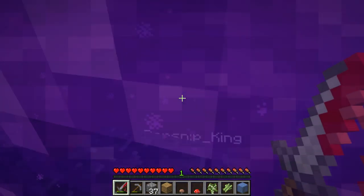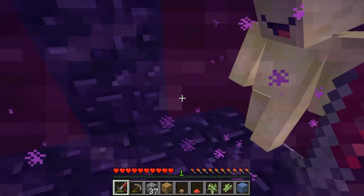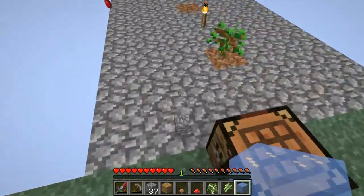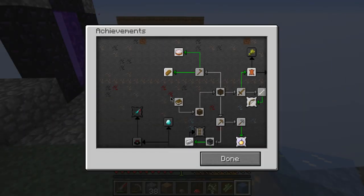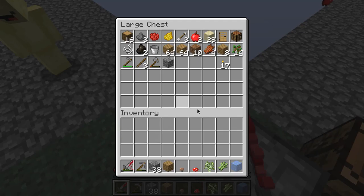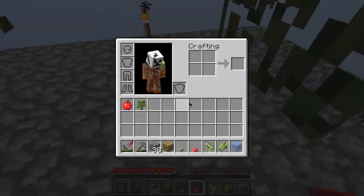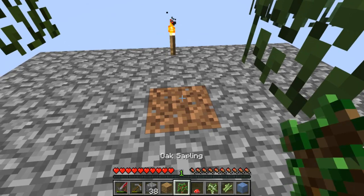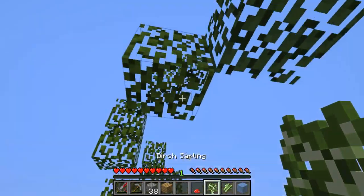He knocked me off there! I've got one more ice so we can make an infinite water source. We didn't get the achievement because we don't have the iron achievement yet, so we don't have the diamond one either. I got the two types of mushrooms, sugar cane, a birch sapling, and one more block of ice.